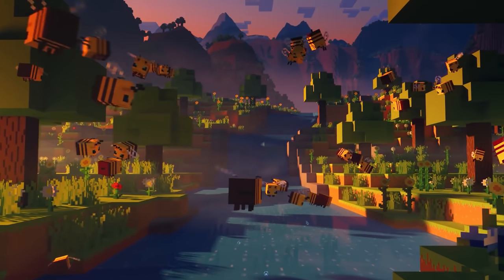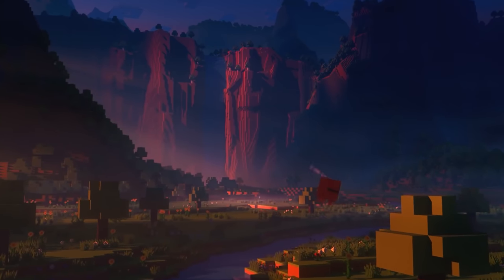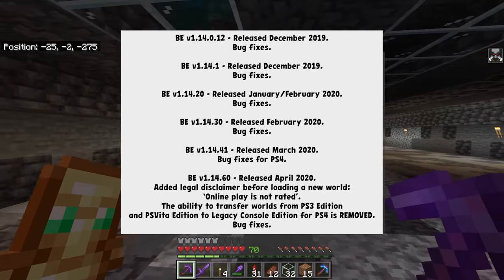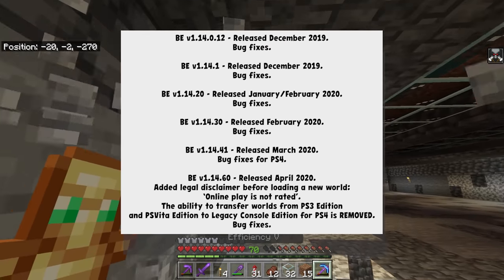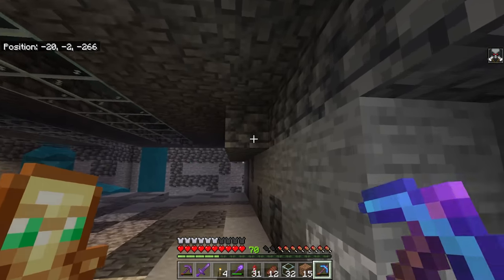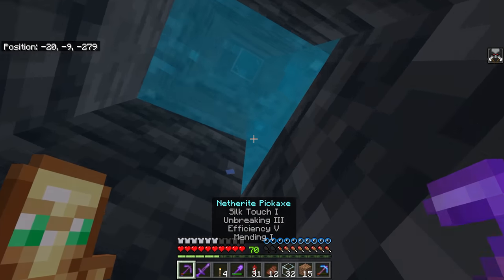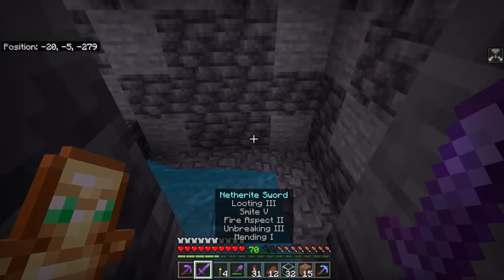There were lots of debates about whether the PlayStation version should have joined. 1.14 was also the first time they started putting a lot of effort into the version numbering system to try to make sure they could have a consistent naming scheme between Bedrock and Java. They said they weren't going to use version numbers but update titles instead — but this was actually the end of the monthly or bi-monthly updates. After 1.14 released, they skipped 1.15 and went straight to 1.16 in June of 2020.